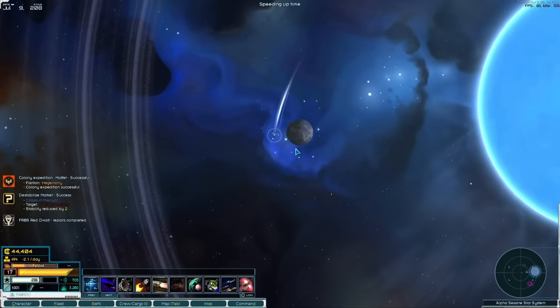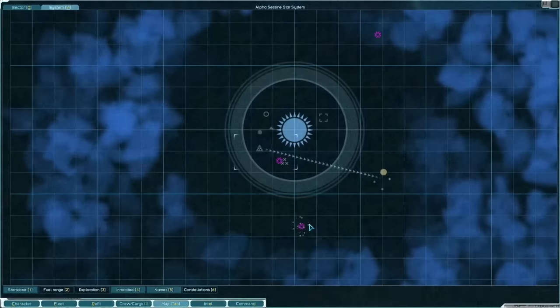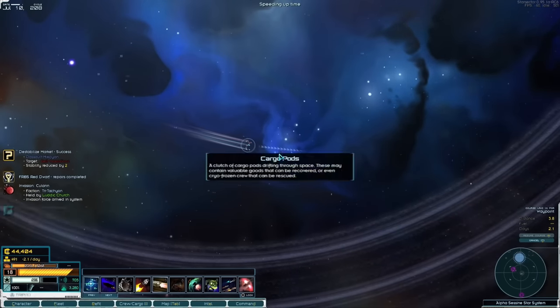I was really hoping to find a gate, a tech station, a research station — and there IS a gate! Fantastic! We're going to be able to gate straight home from here. We'll have a bit of exploring and then literally just gate home — that is magnificent.